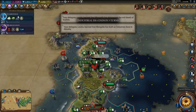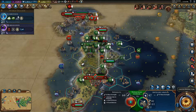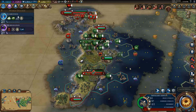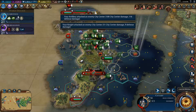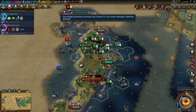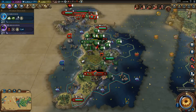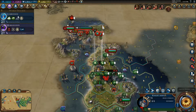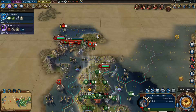Industrial era ends in five turns — that's dangerous. We don't want to move the artillery army because they don't have the promotion for that, so we're going to fire from here. We're going to hit it with this knight, and then we'll see if this cavalry can make it up here in time. I'd prefer for him to be the one to take it, so I'm going to see if we can get him into position to take it next turn. I assume there's a city right up here.